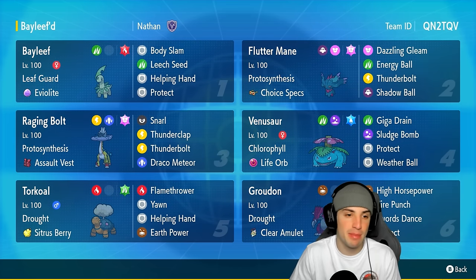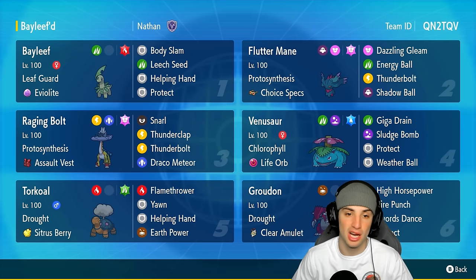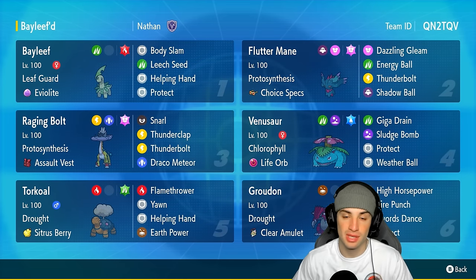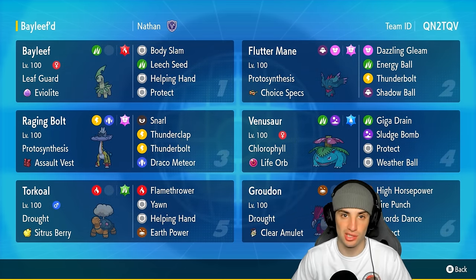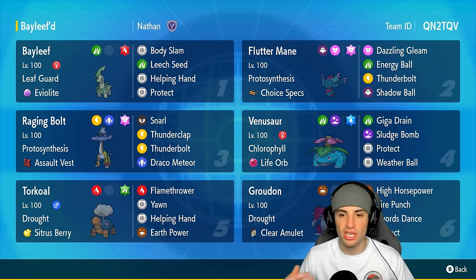The main purpose of Bayleef on this team is to help other Pokemon do more damage with Helping Hand. You can also stall out with Leech Seed, do a little bit of damage, and get paralyzes with Body Slam — should be a fun one. The rest of today's team is a big-time sun squad: you've got Fluttermane, Venusaur, Groudon, Raging Bolt, and Torkcoal. All five of those Pokemon really thrive in the sun.